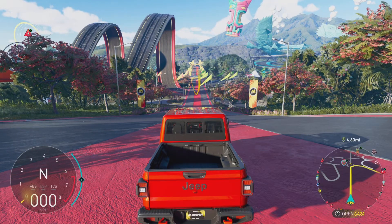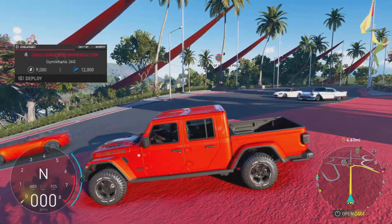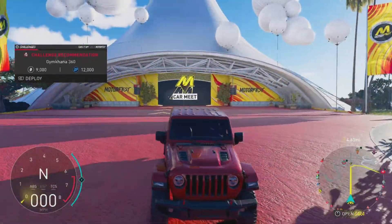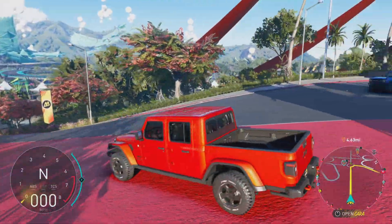Hello and welcome back to another video, this is BC Plays here. Today we are testing out a very big vehicle — the Jeep Gladiator. It's part of the season pass and it recently came out, so we may as well test it out. Look how long this thing is, it's so stupidly long.